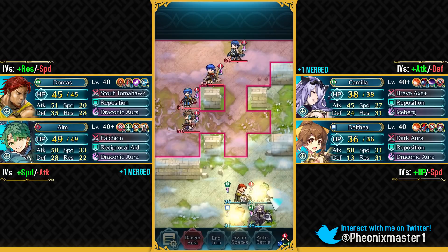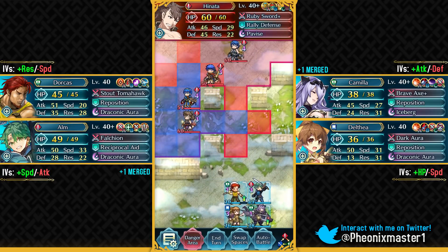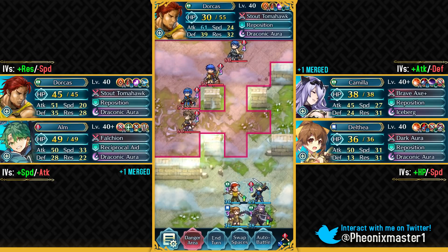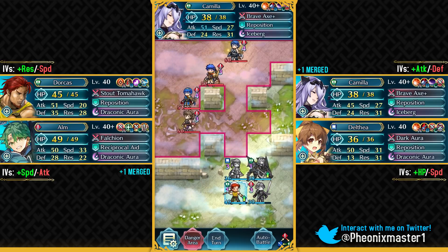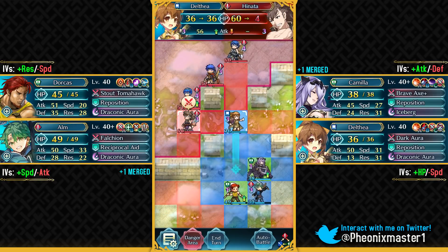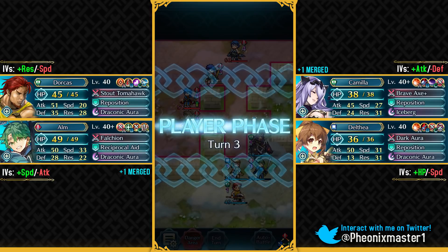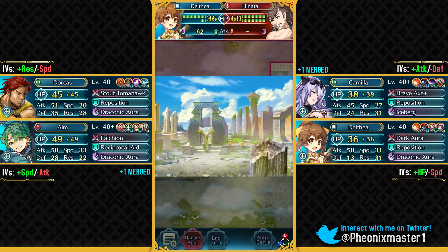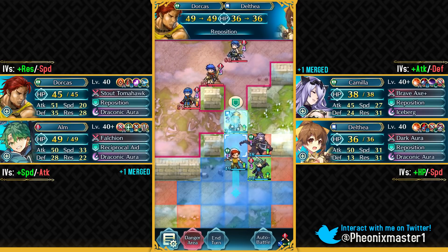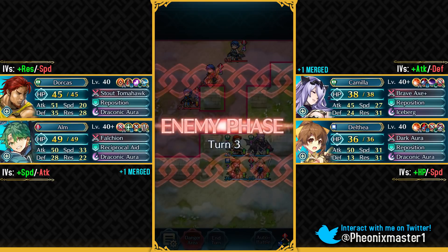We have got so many red units — it's like the game knew I was gonna pick Dorcas as my bonus unit! So we have to take on so many red units. Let's just heal up Dorcas for a bit, and then I can attack Hinata. You actually do not die, so I need to give Delthea the attack bonus — she'll be able to take out Hinata. I have to take out Hinata because he's got Ruby Sword, so Dorcas cannot really do anything against Hinata. Plus Hinata is just so bulky. I can use reposition and then we can just wait for these red units to approach us.